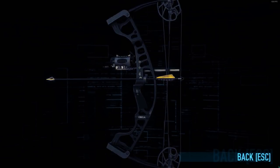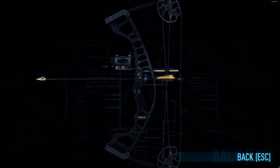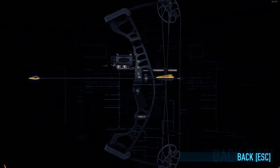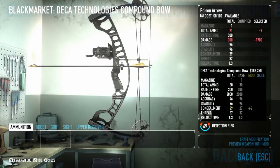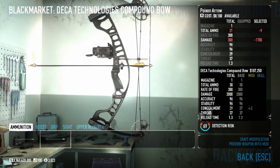This is the Deka Compound Bow. It was added in Day 4 of Crime Fest 2018, alongside the Claire Shotgun and the TAR-21 Assault Rifle. So this is the first free bow available in the game.